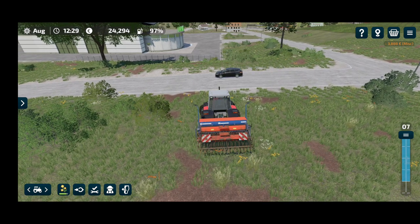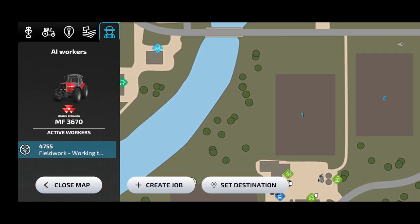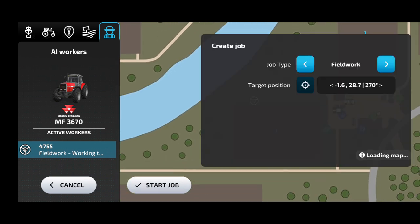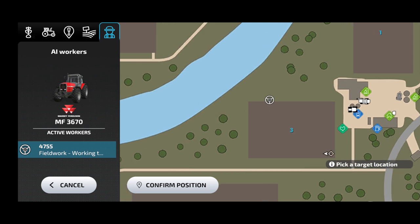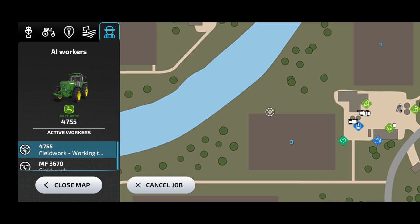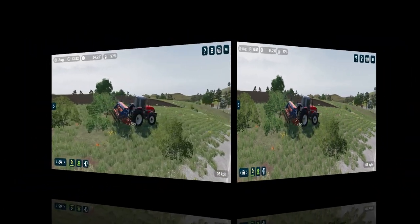I'm going to try and let a worker send it to the other field — I've never done this before. It looks like you click on the tractor on the map and then it appears and you can create a job. I'm going to try to let it do field work, but I don't know — do you need to click it on the field or next to the field? If you click it on the field, is it going to start only part way onto the field? So for now I'm going to put it there next to the field — probably it's just going to drive there. We'll figure it out. And there it goes — good.